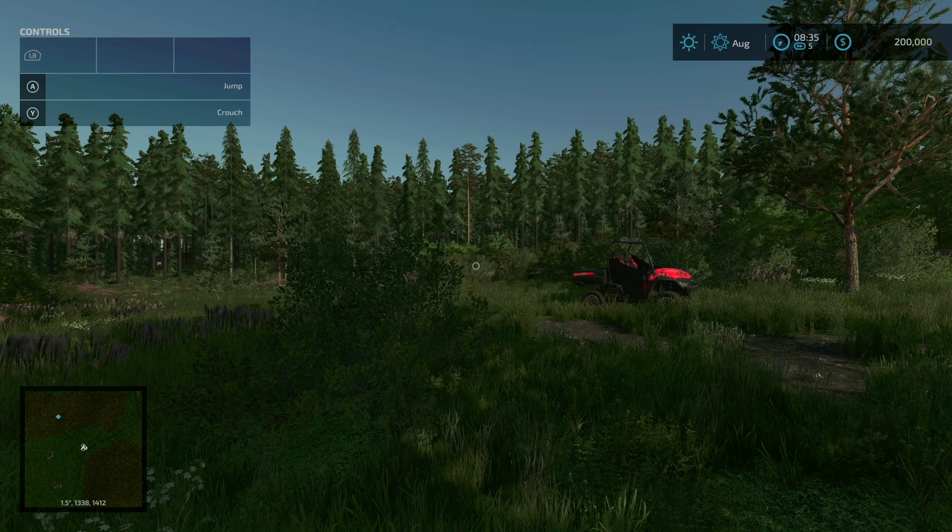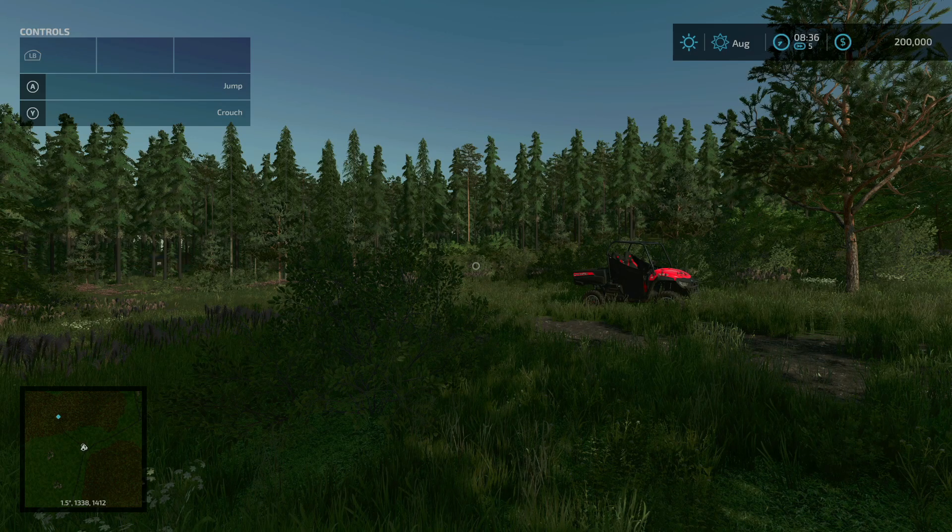The description reads: Welcome to the Mythical Woods. This is a fictional map where there are mythical things happening, and there are some white orbs that you can collect floating in random areas on the map at night. The map features about 5 sell points, and all in-game products are sellable, including Platinum Edition fill types.